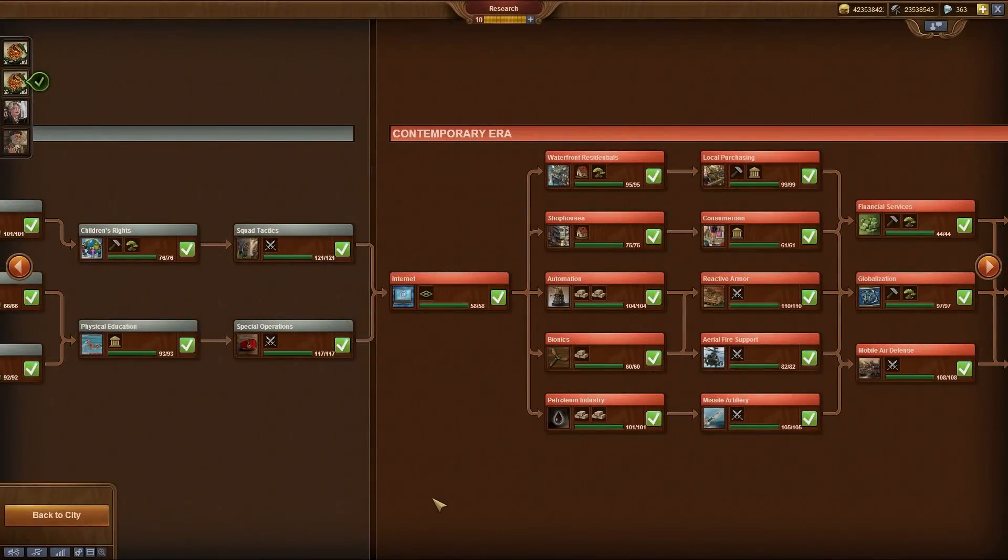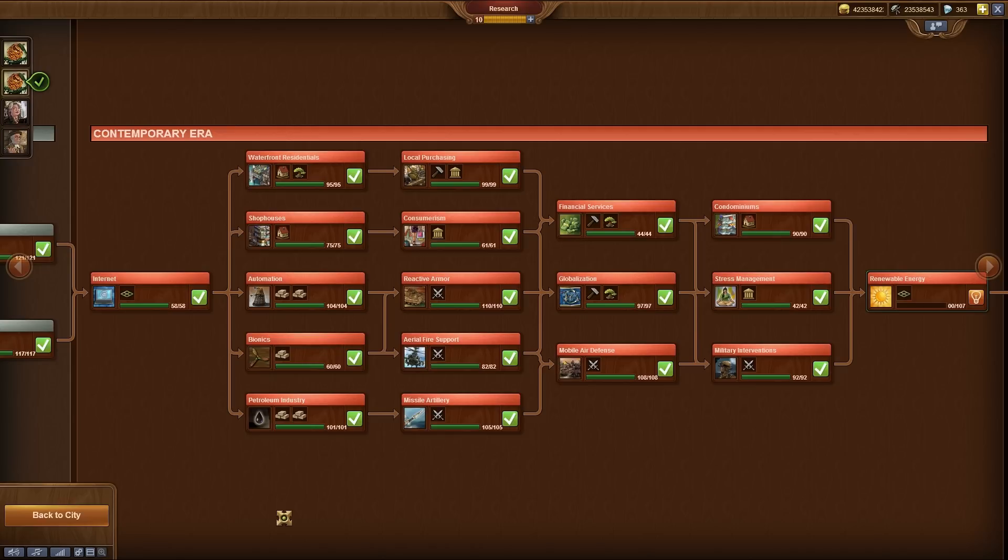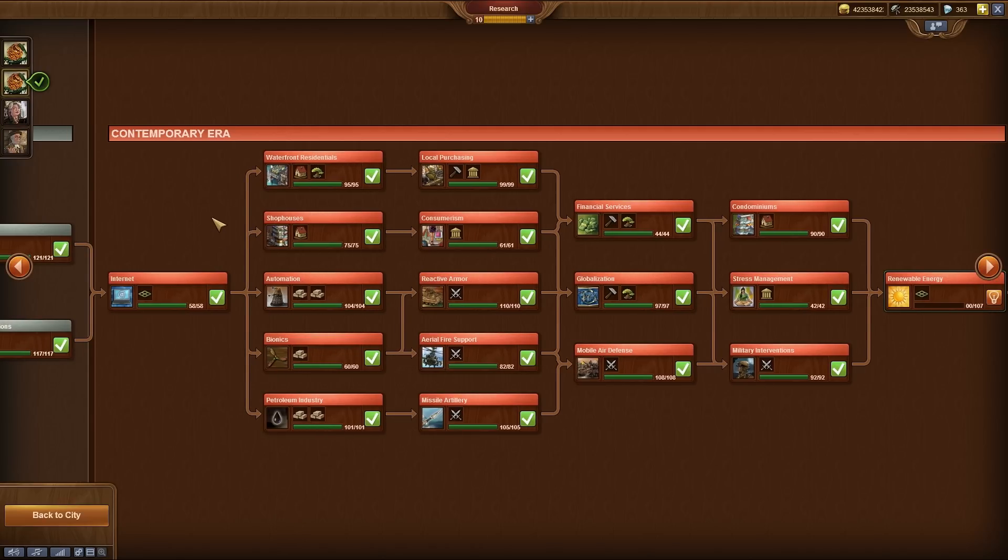Of course there is a new tech tree coming with the contemporary era. Nothing really new here — just technologies as you're used to. Prepare to research the internet, go for the waterfront buildings and the different technologies, or research all the cool military stuff.